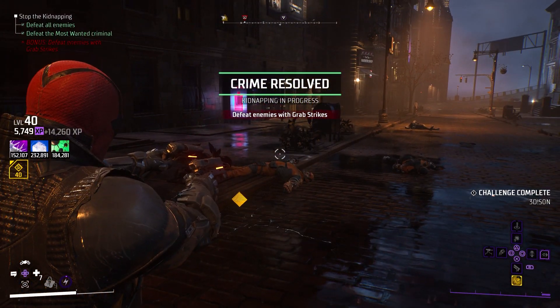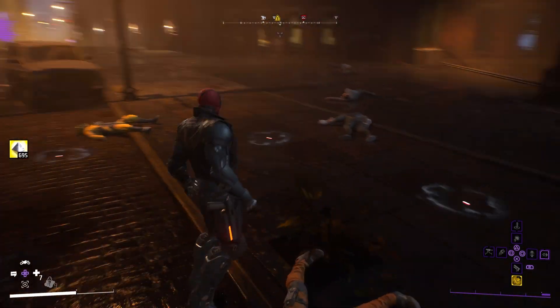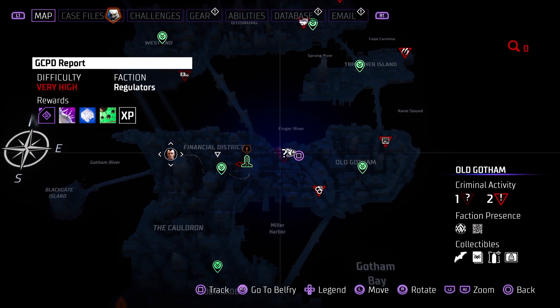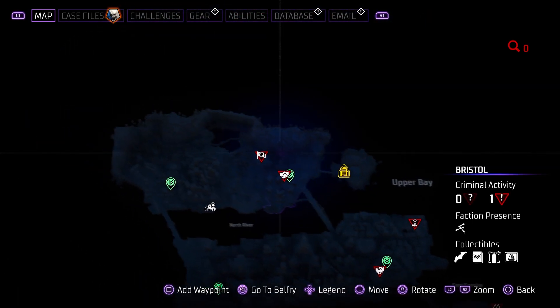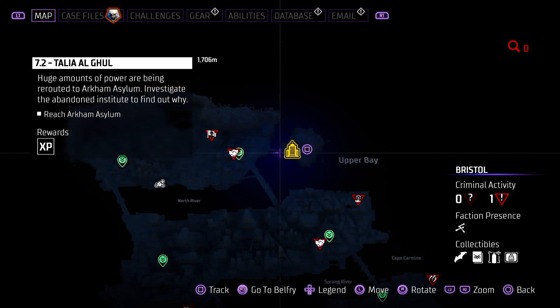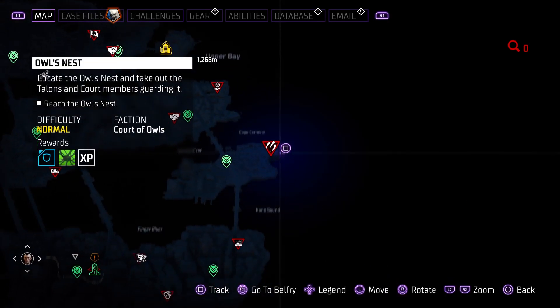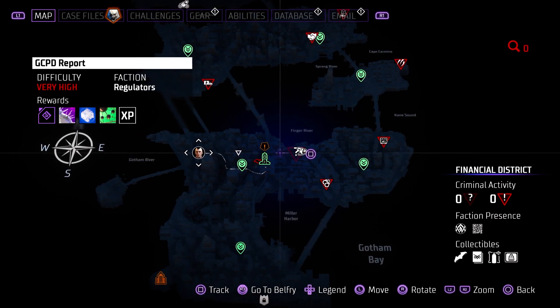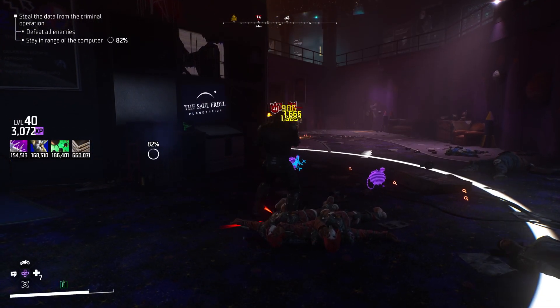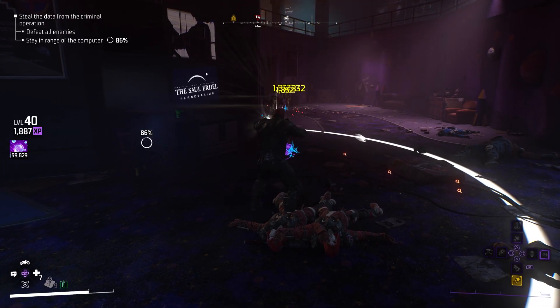Lastly, and in my opinion the most efficient way to farm legendary gear, is by completing the very high difficulty crimes in Gotham City. The reason it's tied to the second method is because this is where you will usually find the enemies from the most wanted list, and as I said earlier, they will give you a higher chance to get legendary drops.